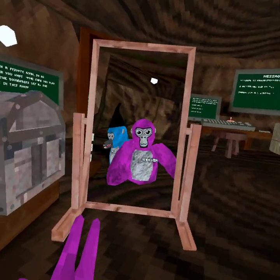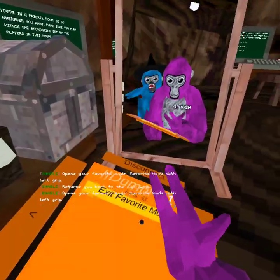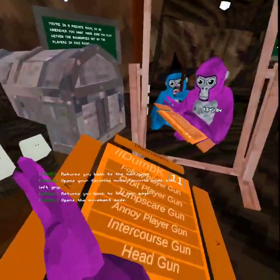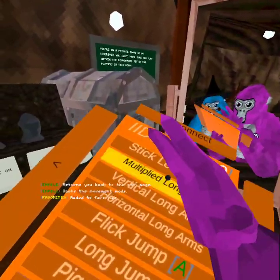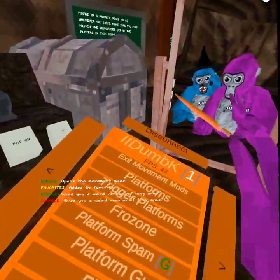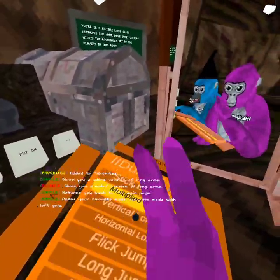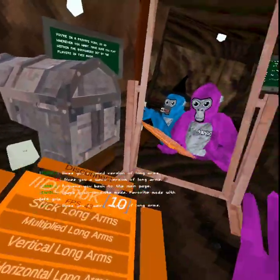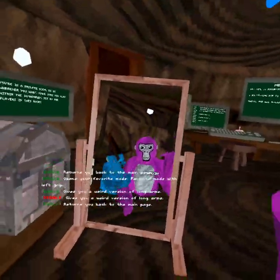All right, first we got favorite mods. To favorite a mod, say you want to favorite long arms — you hold down your grip, click on it, and then you have it favorited. It's now in your favorites. If you want to unfavorite it, you just hold your grip again and press it.